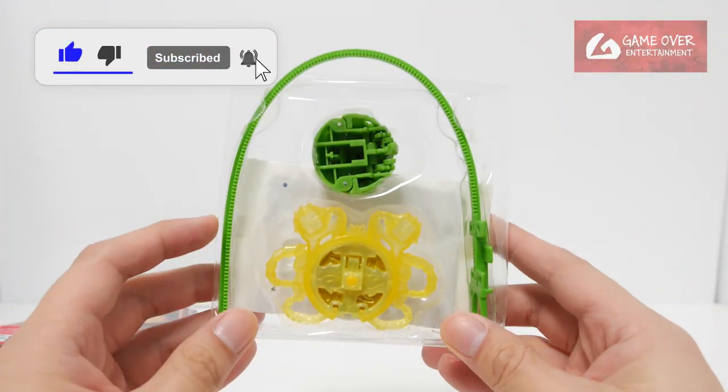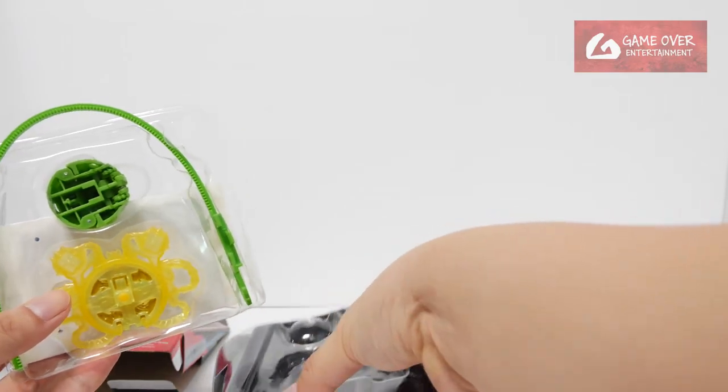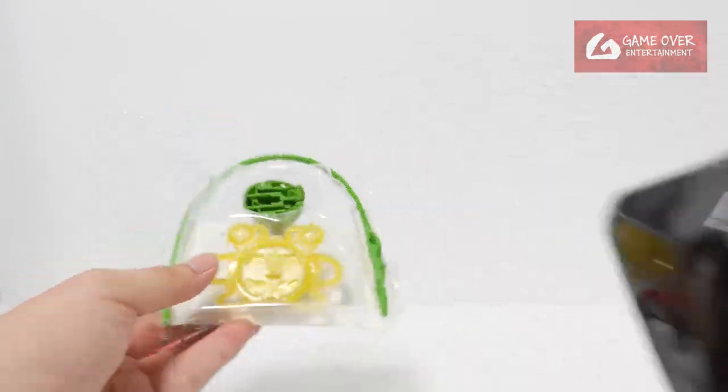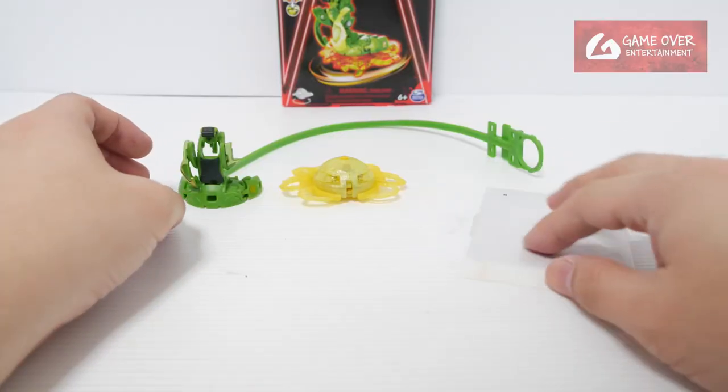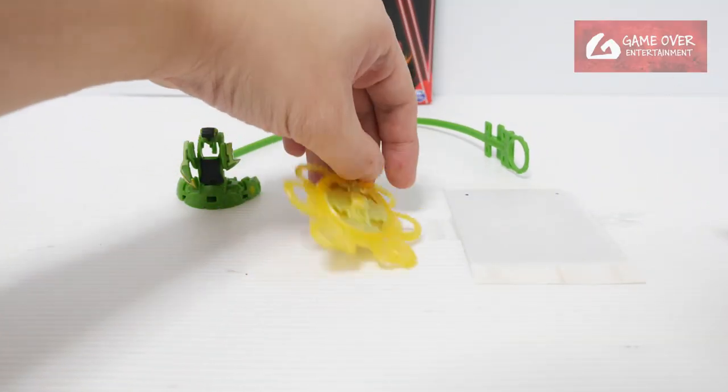Nothing else inside. The old packaging was like this, and the new packaging was like this — inside with a separate layer on top. The main difference is just that the backing is black. We have the ripcord, the top, the bottom, and the power ring.